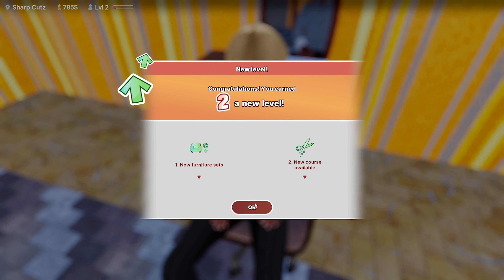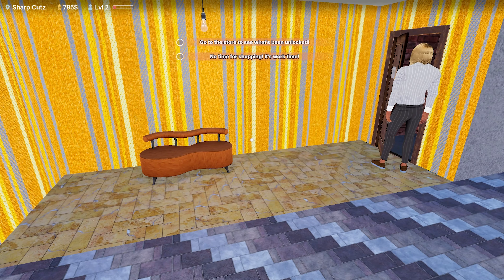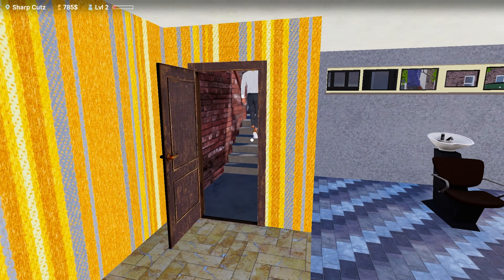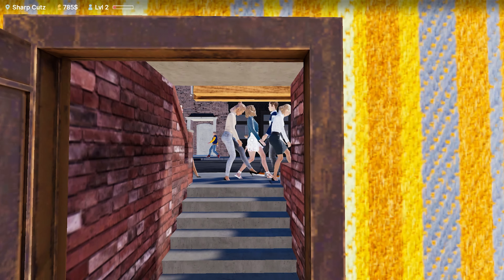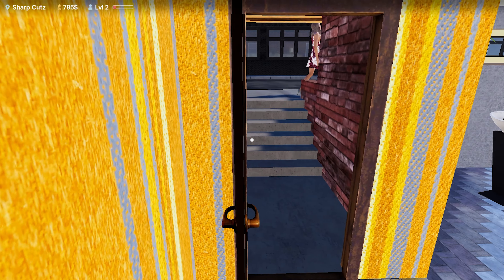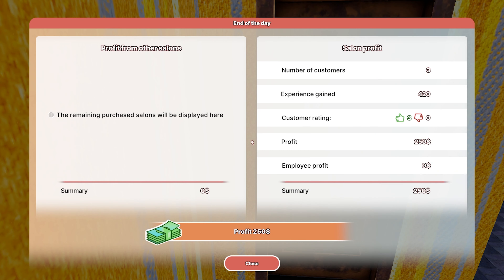Level two recorded — new course available, new furniture sets. Go to the store to see what's been unlocked. No time for shopping — you told me to go to the store, you idiot! Thank you, come again, tell your friends. Oh, there's a lot of unhappy people out the front. Yes, we'd like to finish the day — three customers for today. Not going to make a great deal of money, but $250 profit.